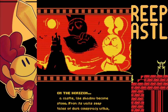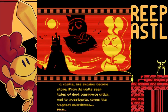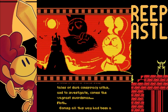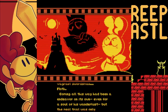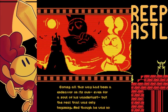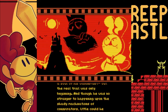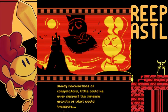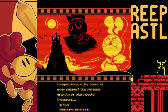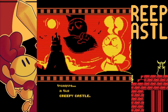On the horizon, a castle-like shadow becomes stone. From the walls seep tales of dark conspiracy within, and to investigate comes the vagrant swordsman, Moth. Coming all this way had been an endeavor in its own, even to the soul of Wanderlust, but the real trial was only the beginning, and though he is no stranger to happening upon the shady beckinations of conspiracy, little could ever be expected in the immense gravity of what will transpire in this creepy castle. Woo!